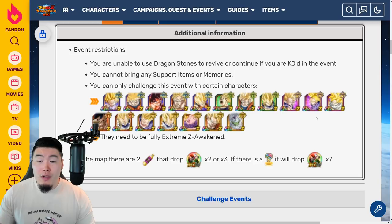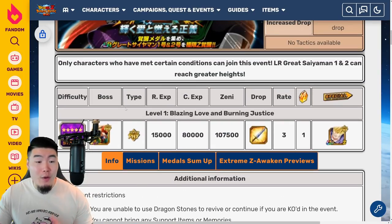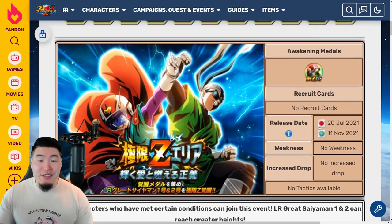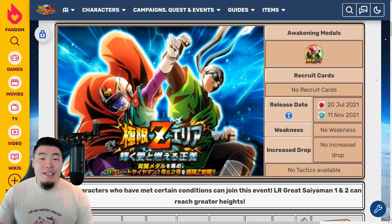You want to have at least six of them complete by the time the Extreme Z Area comes out so you can build a full team. As far as which units you want to bring, I'm sure all of them would be effective — with the exception of the INT one, since obviously Great Saiyaman 1 and 2 is a Fizz-type enemy. Just make sure you have six of them done and you should be good to go. That pretty much covers the Great Saiyaman 1 and 2 EZA. In terms of how you can get all the medals to token awaken them from SSR to LR, that's a fairly lengthy and painful process we'll cover in a separate video.